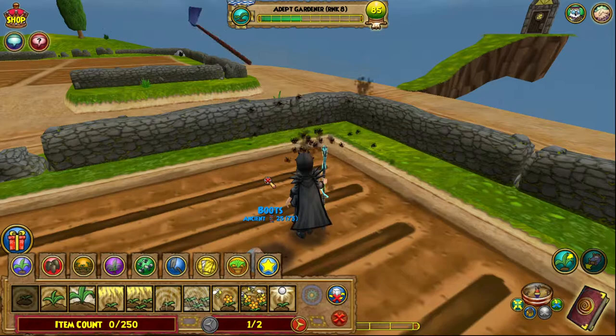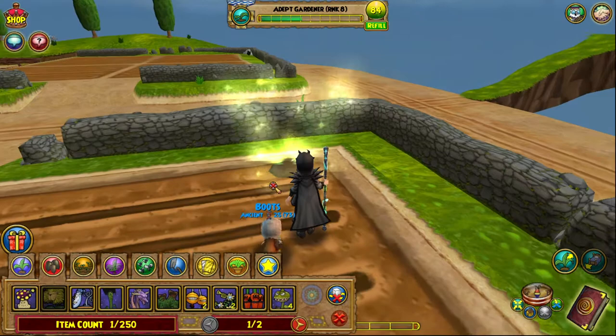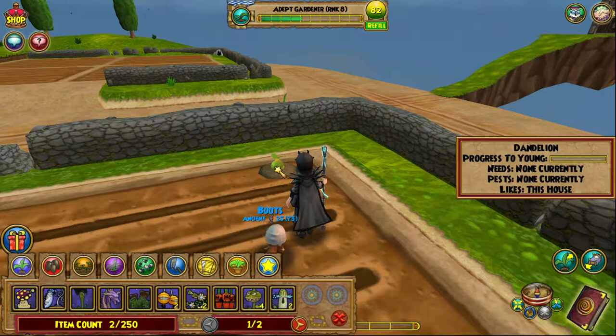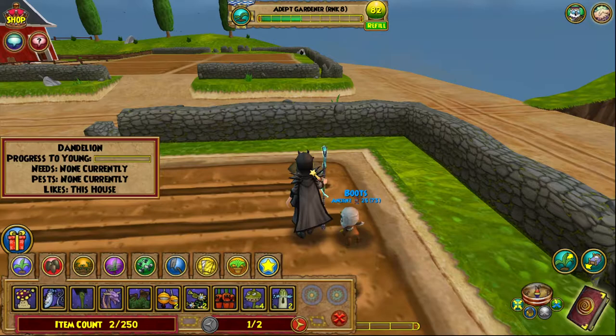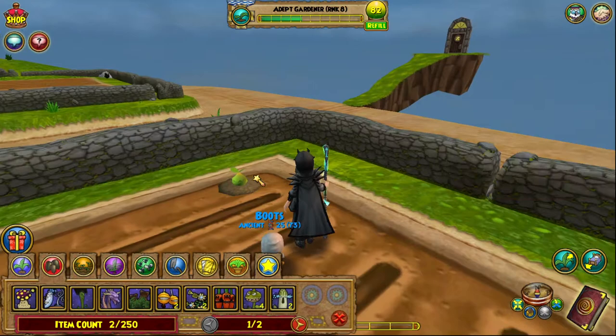We're going to go small soil, place it wherever we like, click over here — here's our dandelion — and click it in the middle so that it lines up and plants. Now we'll see that it says 'progress to young,' so it'll turn into a young plant after it's reached that level. That takes time, and as the seed grows it'll start to have needs and pests. Since it is a level one difficulty, it's not going to have as many needs or pests. You'll notice it says 'likes' — this house, the Red Barn Farm, counts as a like for plants and makes them grow better. It's been decided that it's about a 15% growth boost, which is quite significant whether you're planting a lot or just a little — it does make a difference.